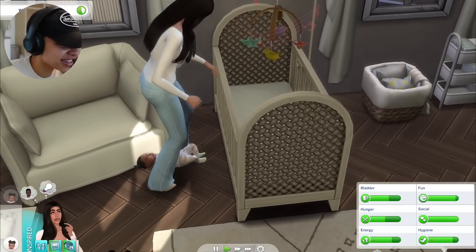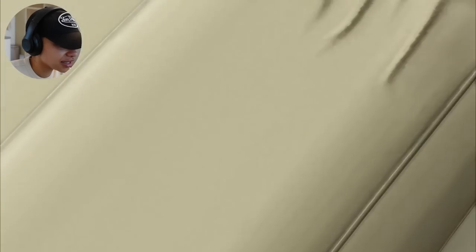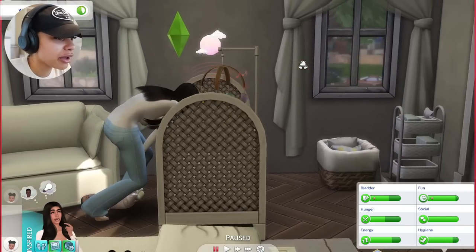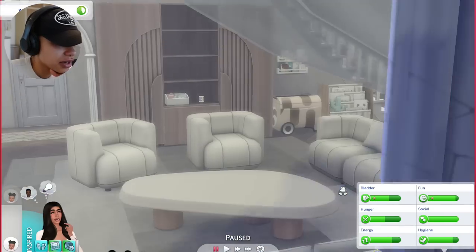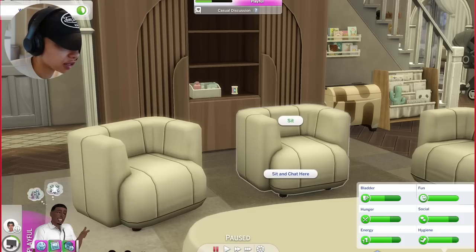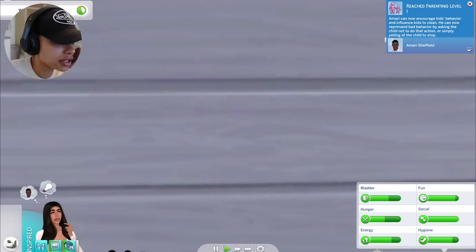Oh my god, this is where I really need to go through my mods because this is just so bad. Whatever - I don't know what's gonna happen if I have her come down here, but I just want to introduce the family. I'm just gonna have her sit down here, let's have dad sit over here, and then I'll have their son come over here so I can introduce them to you guys.